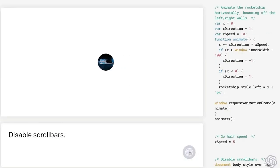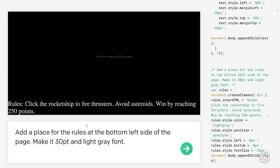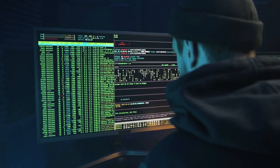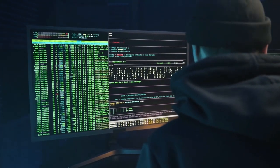Another impact of GPT-4 on gaming is its ability to enhance the storytelling aspect of games. GPT-4 can generate realistic dialogue and storylines, allowing game developers to create more compelling narratives that draw players in. This can also lead to the development of games that are more emotionally impactful and have deeper themes and meanings.